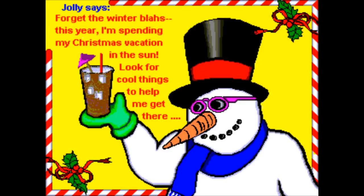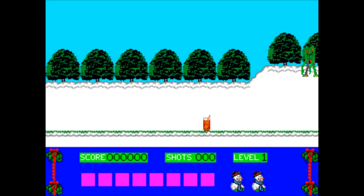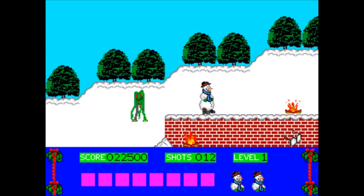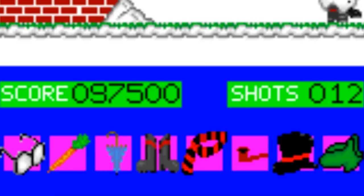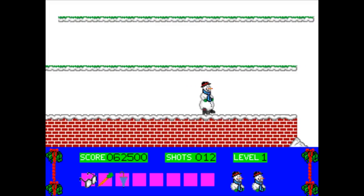On to the first level. "Forget the winter blahs. This year, I'm spending my Christmas vacation in the sun. Look for cool things to help me get there." The sound effects are already hurting my ears. The objective is to collect all eight cool objects before you can exit each level: a pair of glasses, a carrot, an umbrella, winter boots, a scarf, a pipe, a top hat, and gloves. Wait a minute — he's already wearing half of that stuff. Why does he need to collect it?